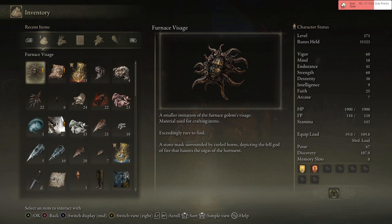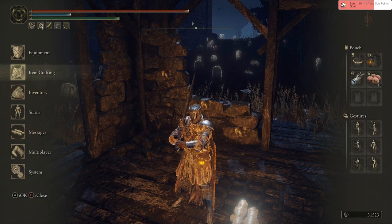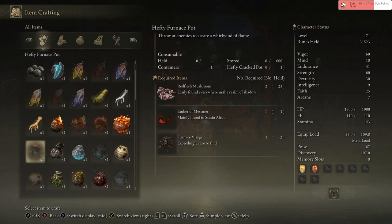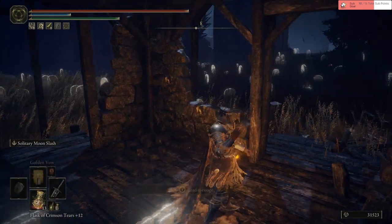Stone mech surrounded by pearl holes depicting the fell god of fire — that was the sagas of the horn sands. Jesus. Hefty furnace pot. What, there's even more fire pots? To create a whirlwind of flame. Jesus. So they give you the materials to do it, no problem.